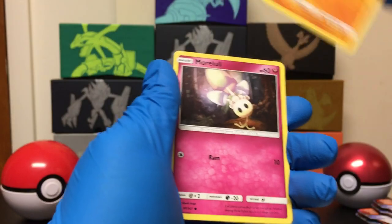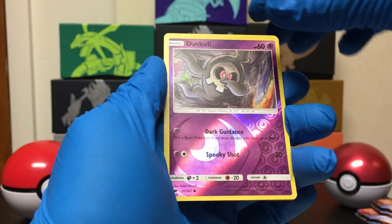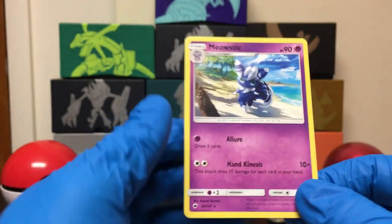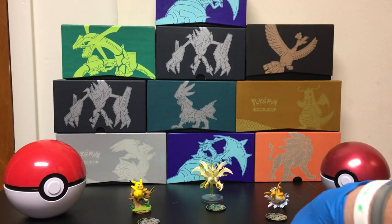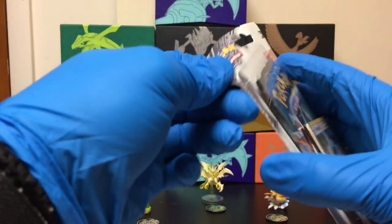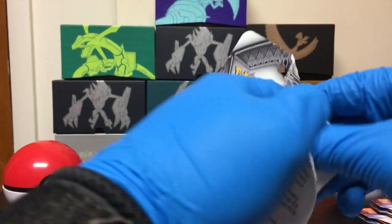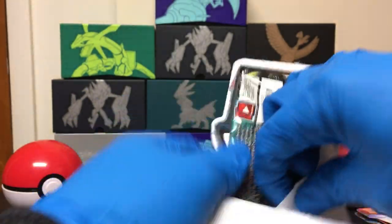Got two — Crabrawler, Morlull, Reverse Duskull. And the Rare is a non-holographic Meowth Stick. Alright, first one. I need the Reverse Rare for the Meowth Stick though — I haven't pulled that yet. But on to the next one.